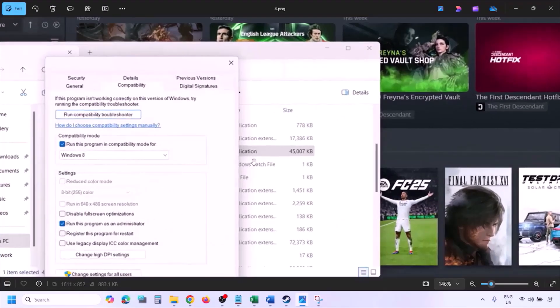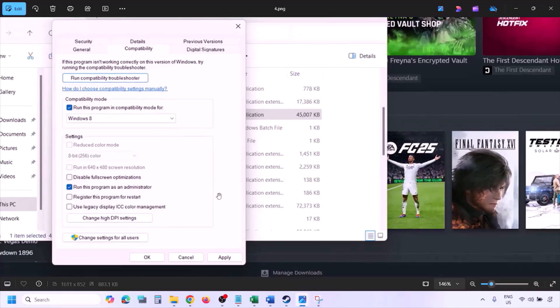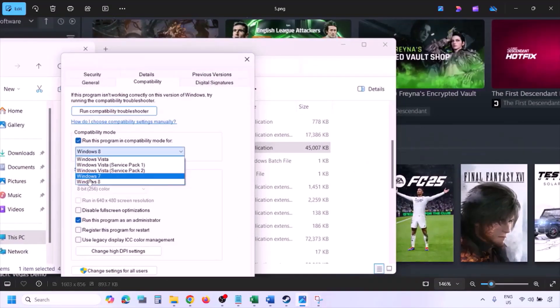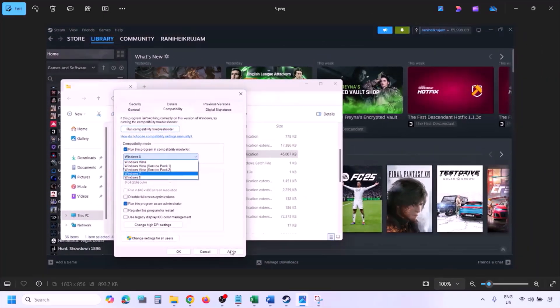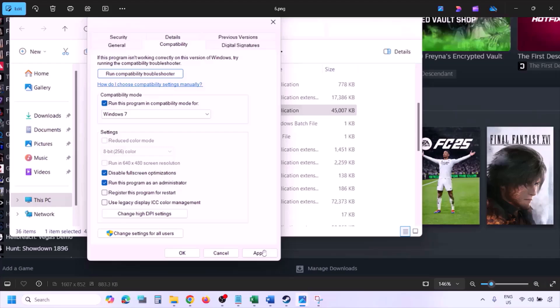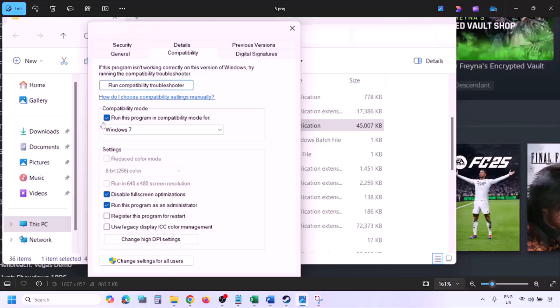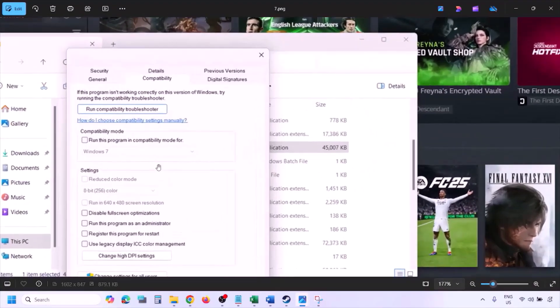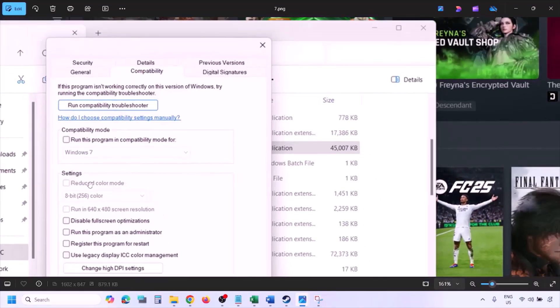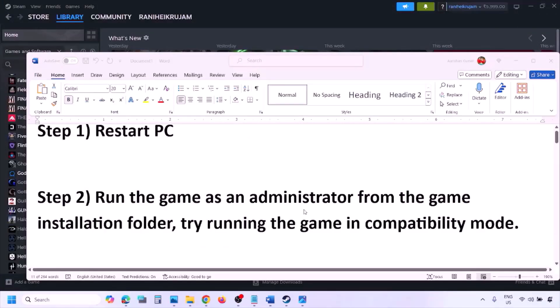If still not working, try compatibility modes. Check the compatibility box and select Windows 8 from the drop-down, hit Apply and OK. If still not working, select Windows 7, hit Apply and OK. If still not working, check 'Disable full screen optimization,' hit Apply and OK. If none of these work, uncheck all the boxes, hit Apply and OK, then follow the next step.